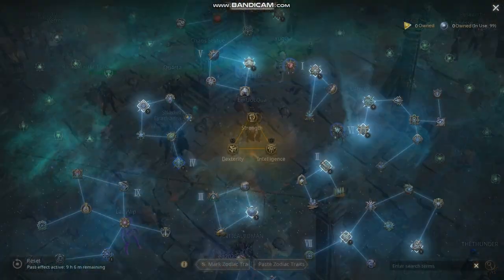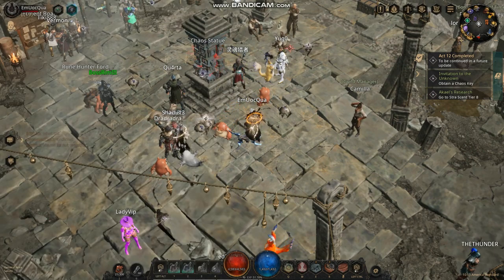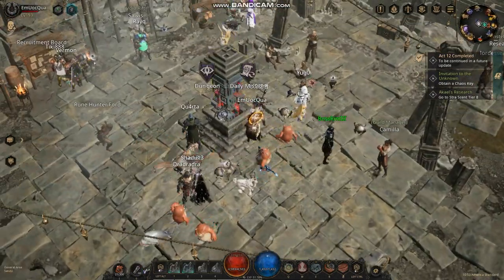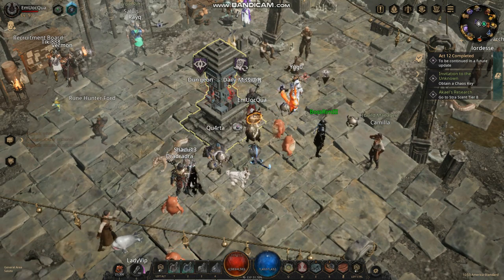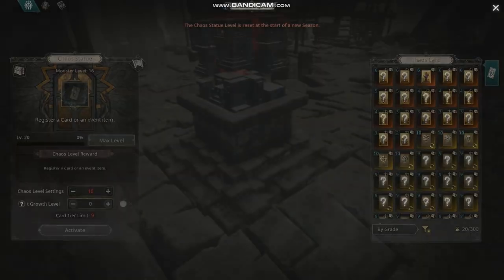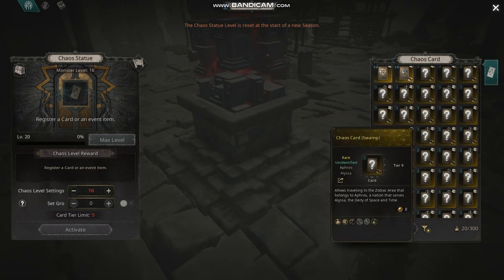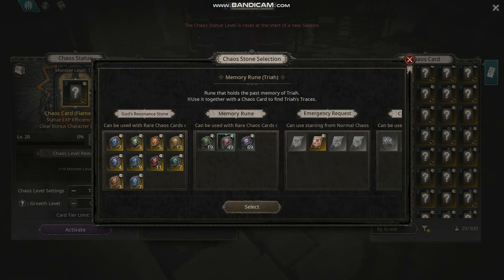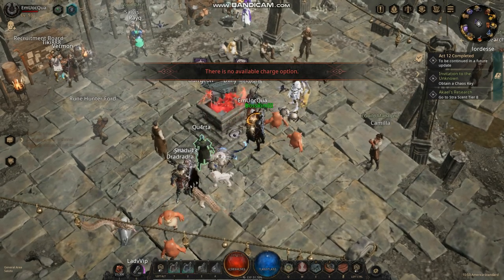That's a pro build — max level, max gear, everything. I'm a beginner at level 93, just showing you the build for beginners. You can get it done. Let's take a look at the gameplay. We're going to run some maps. We can try 123 but it might be a little difficult, so let's just do 121 — that's good, let's test this out.